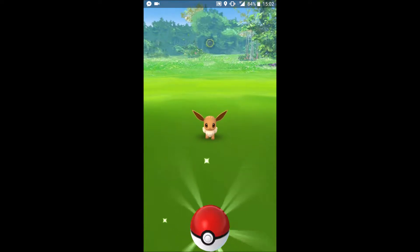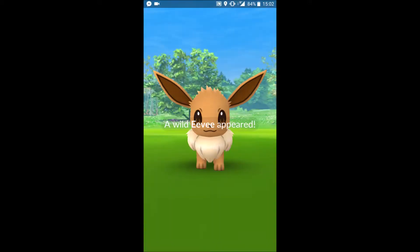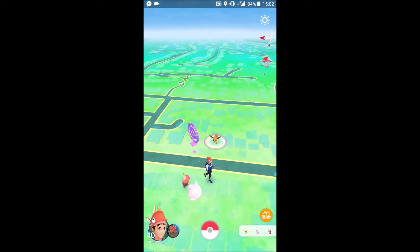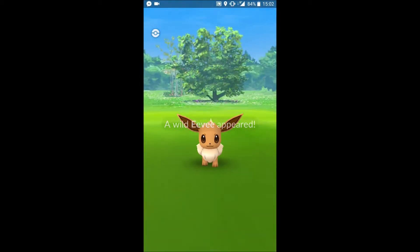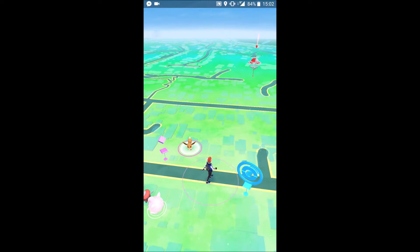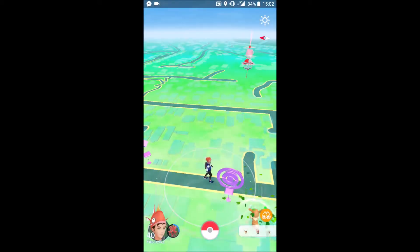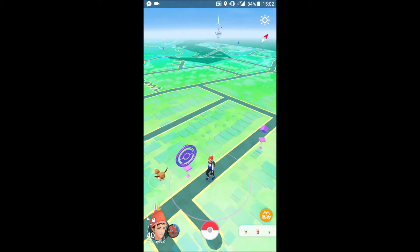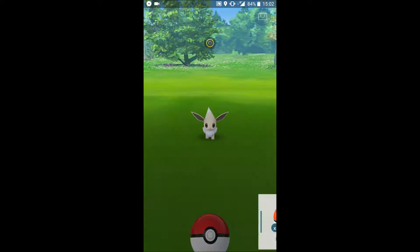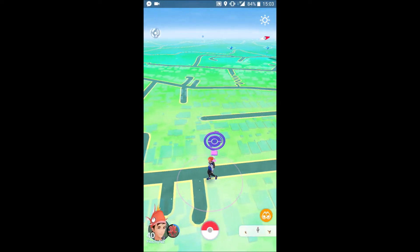Eevee Community Day has just started — let's see if any of these Eevees will be shinies. And there we go! It was about the third or fourth one I checked — there was a shiny. If you're starting the event off with a shiny that fast, it's going to be a good Community Day.